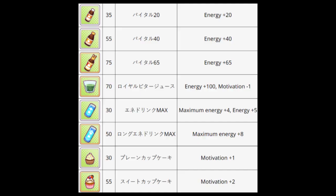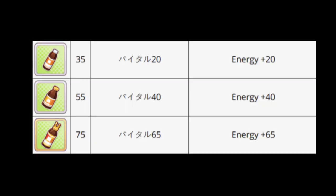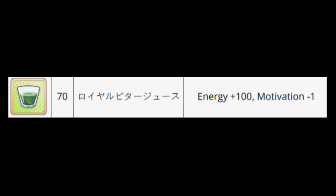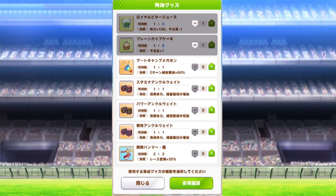There are some medicines here that increase energy and motivation. We'll be using these a lot during the time your horse girl is at the beach, which are the only parts of the scenario dedicated to training. These medicines increase your energy, these ones increase your maximum energy, this one raises your energy but lowers your motivation one level, and cupcakes raise your motivation. If you can use the green drink and a cupcake at the same time, that would be ideal.